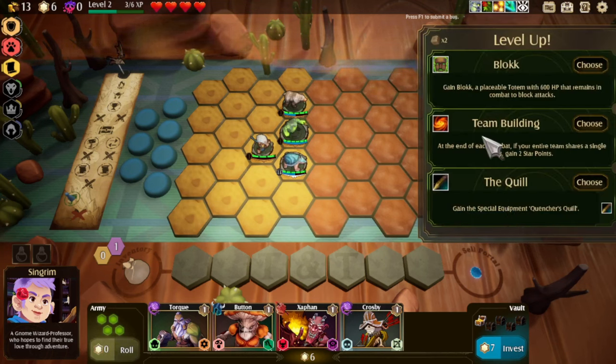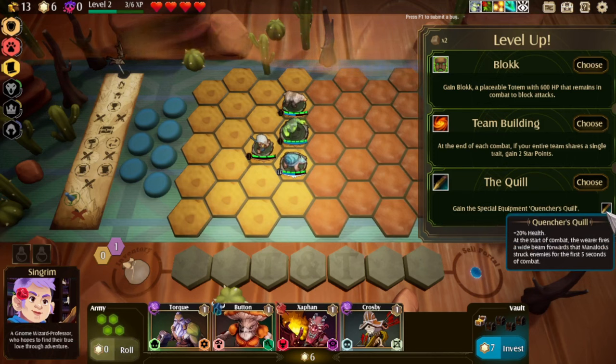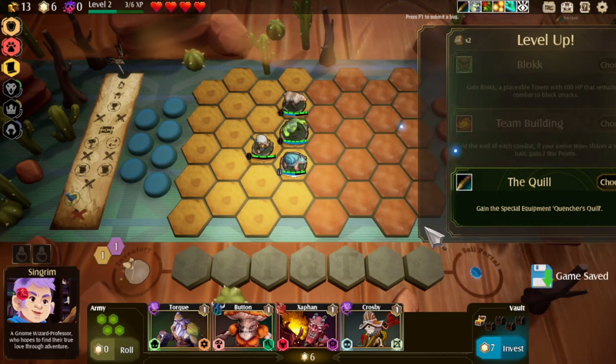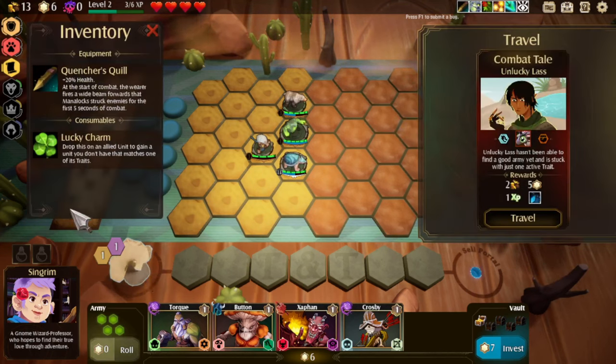So what can we pick for our level up? Gain block — a placeable totem. At the end of each combat, if your entire team shares a single trait, gain 2 star points. No, we're never doing that. Gain the special equipment — Quelcher's Quill. At the start of combat, the wearer fires a beam forwards. Mana locks. Yeah, we'll take this. Fires a cool beam, why not? Plus 20% health as well. Maybe we put it on the bear.